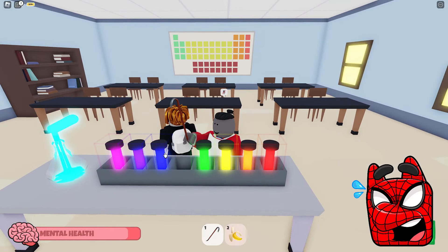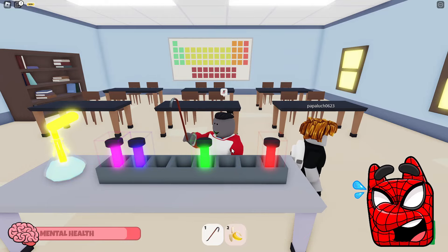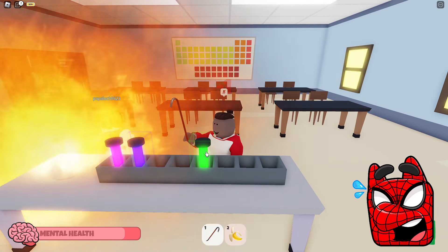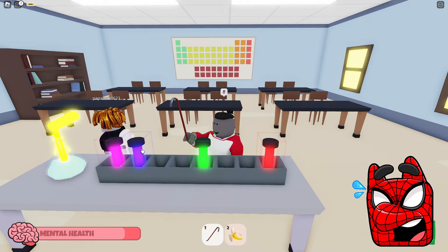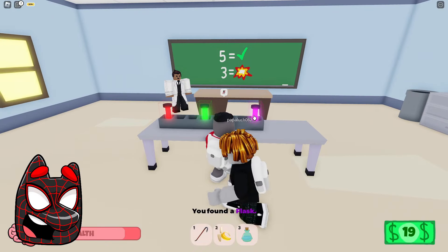It seems to me that the periodic table that is on that wall can't help us at all. That's why we need to do it at random. By the way, just look — we just managed to guess the correct sequence of three flasks. Now we need to try to mix several flasks so that they don't explode. And I think that we are already as close as possible to the correct answer. Huh, great! Finally we managed to do it. Now we got some kind of potion and it is quite possible that we will be able to use it in the future.